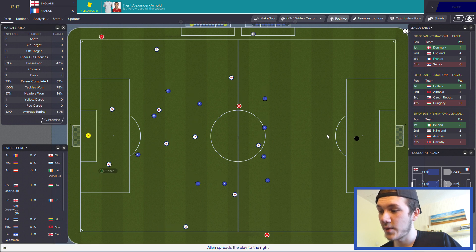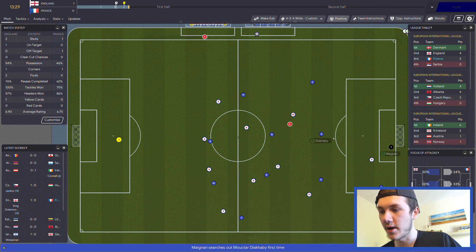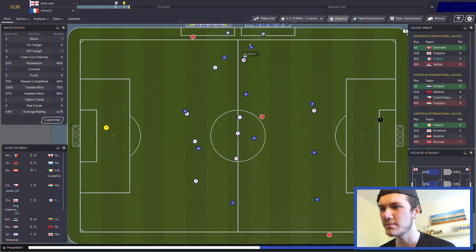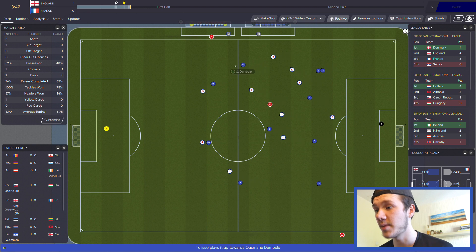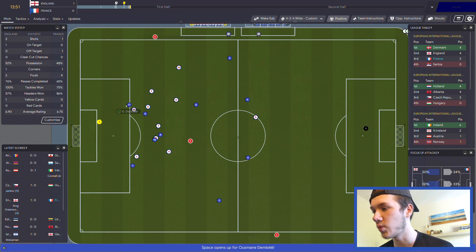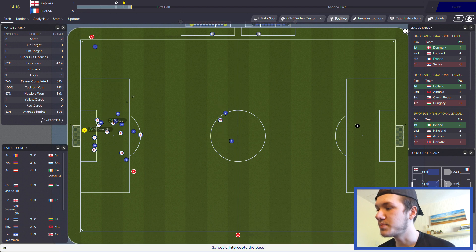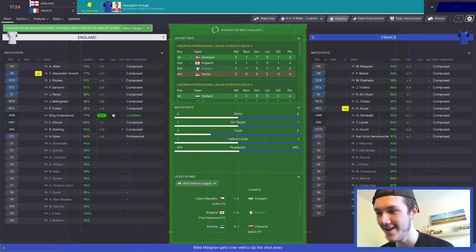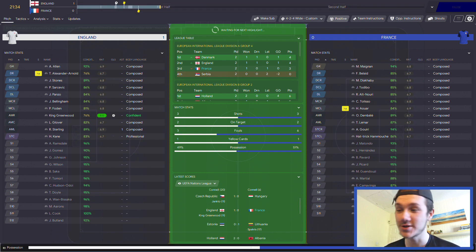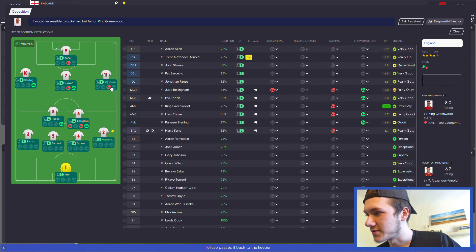We have to try and get a goal. Tolisso picks up the ball and intercepts - they have committed a lot of players forward. Dembele running forward, he's one-on-one with the keeper - can he put it past him? He can't beat Alan. The day that FM introduces pulling back the ball and passing backwards as players go in on goal will be an unreal update - they just run forward and don't even acknowledge the fact that there's two more players running into the box.